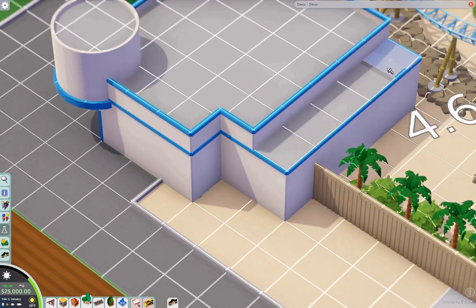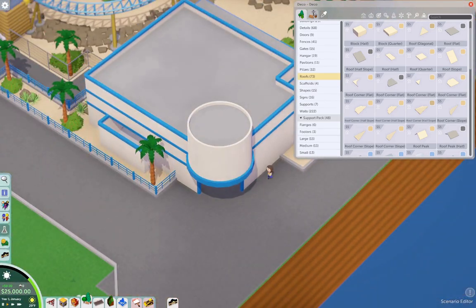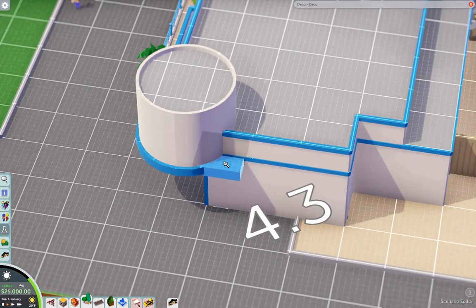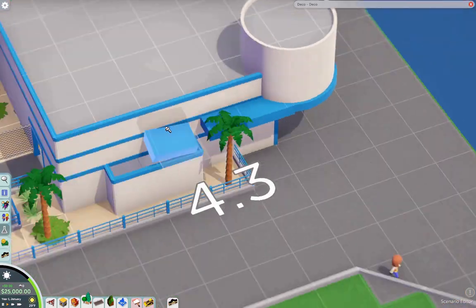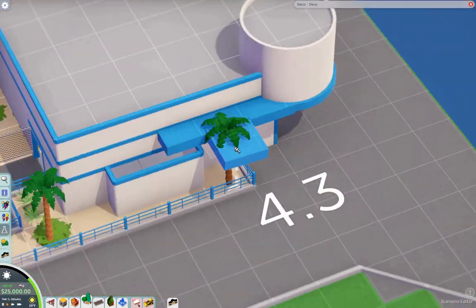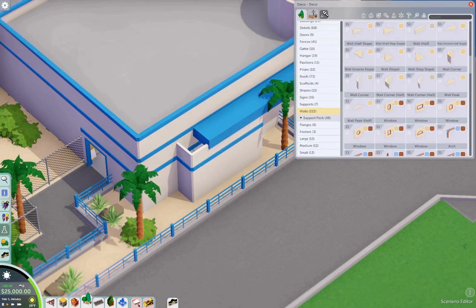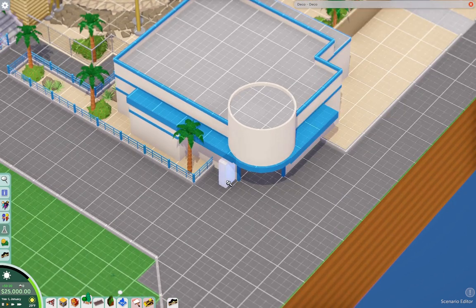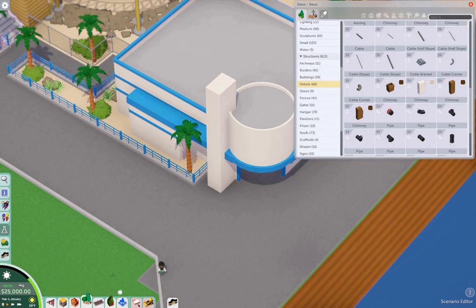Hangtime is pretty up there in thrills, like Accelerator. Accelerator is really thrilling. The addition to this area was worth the approximately $10 million they spent — I don't quite remember the price tag. Speaking of next year, Knott's Berry Farm turns 100, and they're bringing back some old attractions and announced a new attraction.